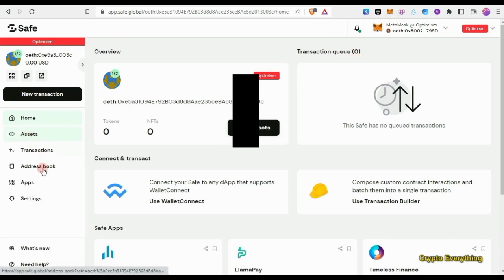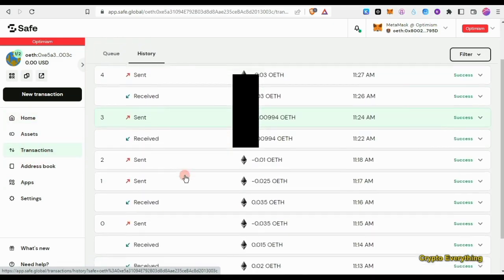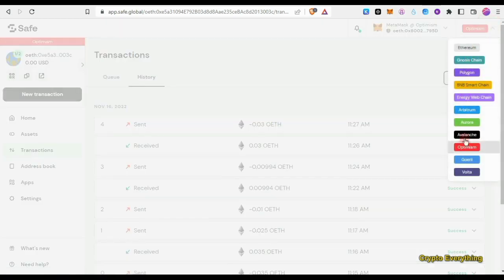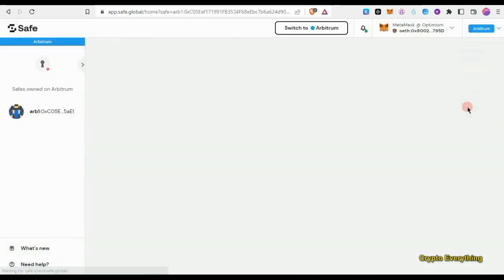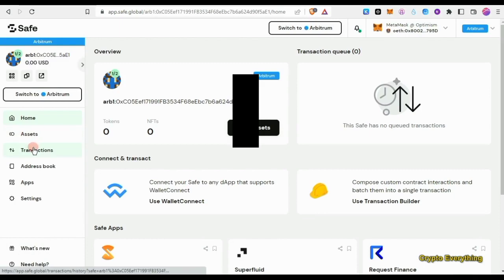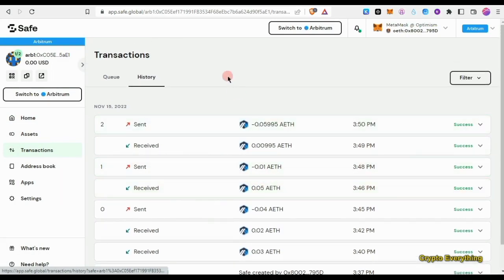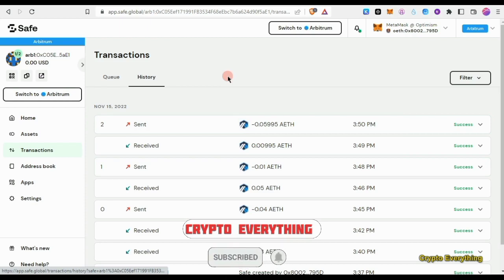I advise you to do this multiple times. As you can see in my transaction history, I've done it about five times — sending to both wallets just in case they require you to have sent a certain number of times to be eligible. For Arbitrum users, this is the same process step by step — the only difference is you have to switch your chain from Optimism to Arbitrum. As you can see there are several chains available: Ethereum, Arbitrum, Aurora, Polygon, and others. I've already set up my account on Arbitrum too with several transactions, just in case that's also a criterion for the airdrop.